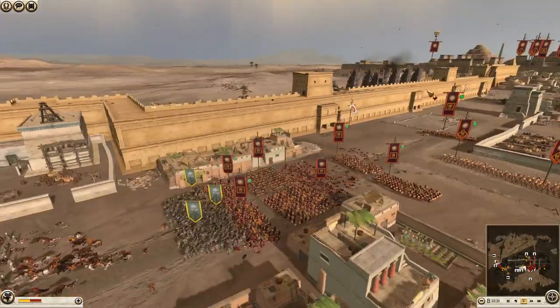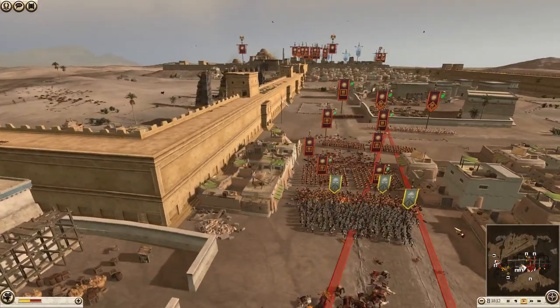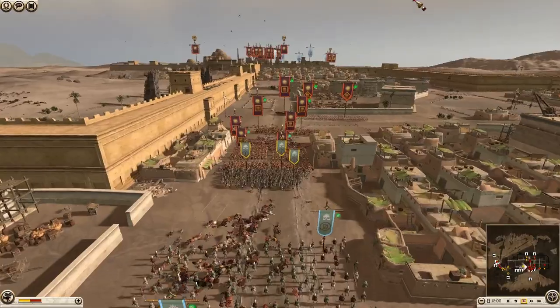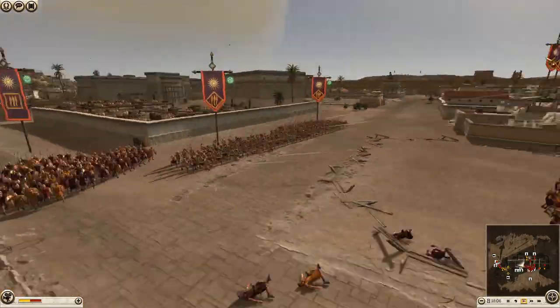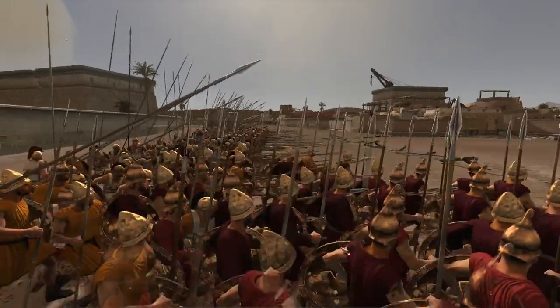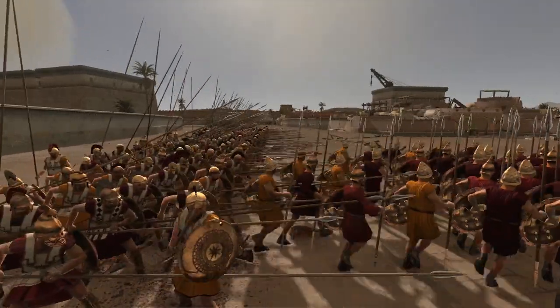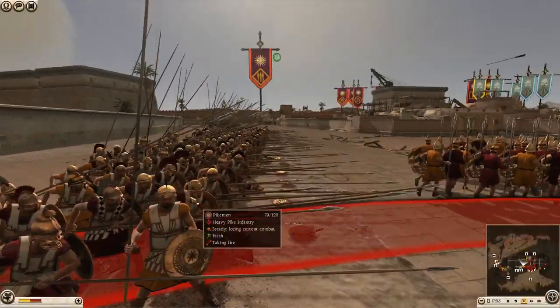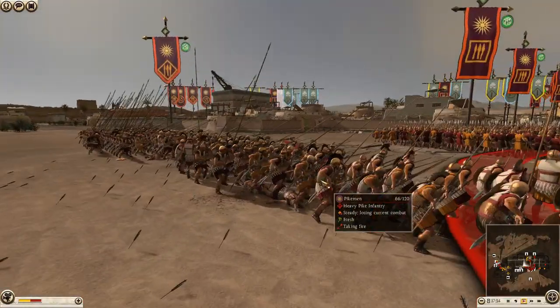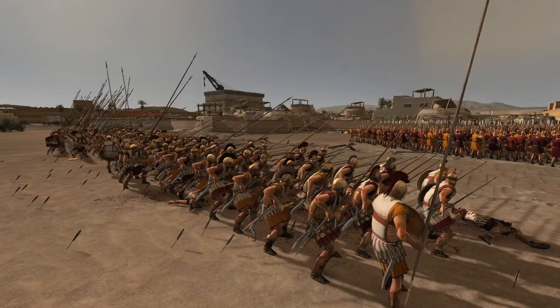I'd set up a pike unit at this point to try and push back, because they've got nothing to answer that back with. Now they're just being focused down. Oh my gosh — that first volley was devastating, at least 20 guys dead. They'd been focused down for a while if they're this low already.